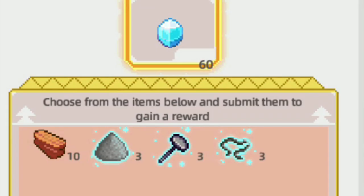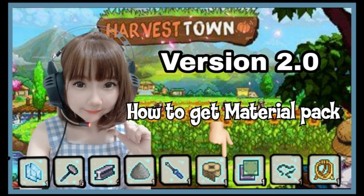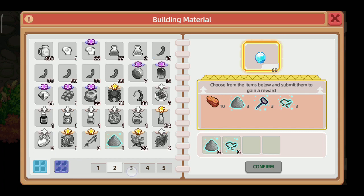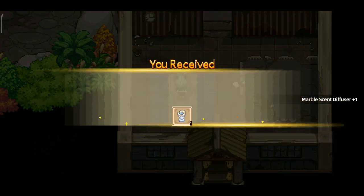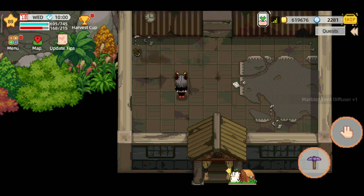Dan terakhir adalah material pack: mahogany, semen, nail, dan wire. Jadi disini kalian bisa nonton di video lamaku how to get material pack, kecuali tentang event ya — bagian double orderan itu udah nggak ada ya. Oke yes, kita bakal lihat gimana perubahannya.